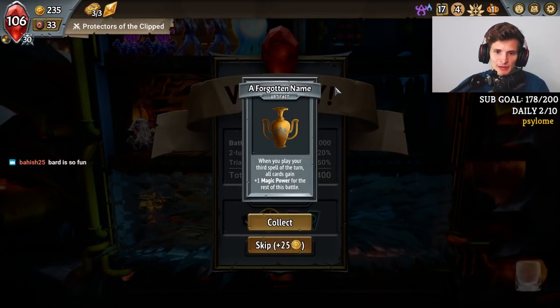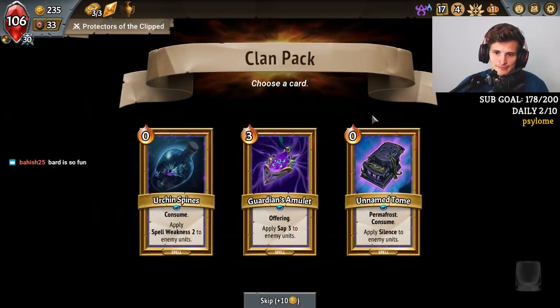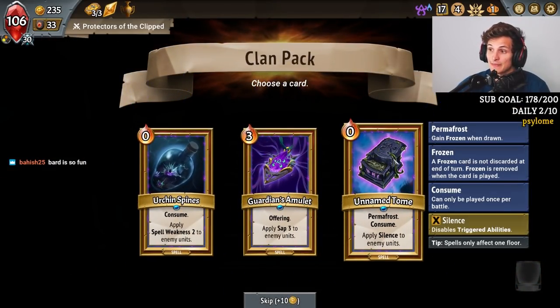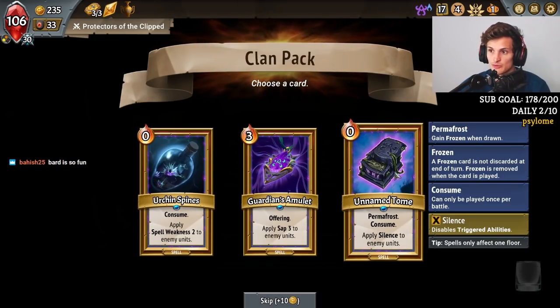We got a good thing — when you play three spells in a turn, you gain magic power. Nice. We need Silence, right? This stops Sweep. We need this badly. This is my weakness, sure, but Silence stops Sweep and it stops the thing that really messes me up. So we take the Silence.